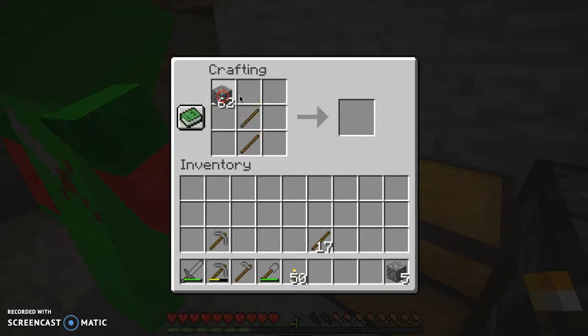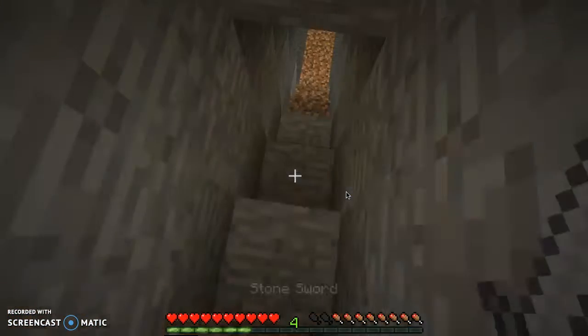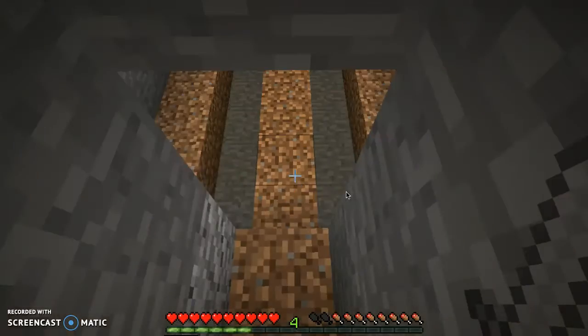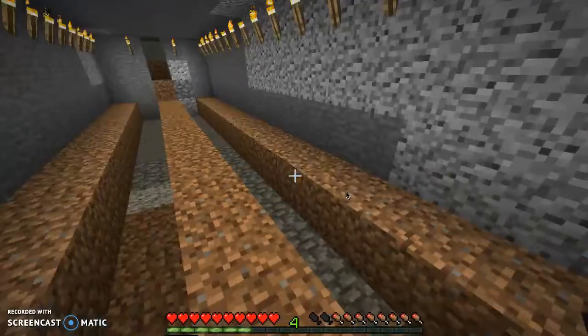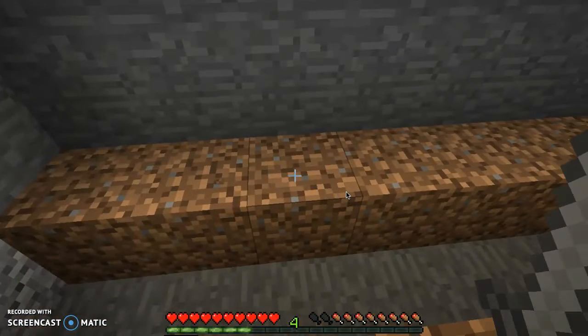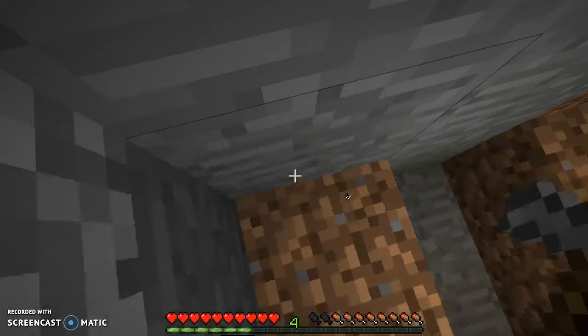Before we started this video, we went down and made stairs to this little place. You need to make sure there's enough space for water and gaps for the plants. We are going to start that right now.